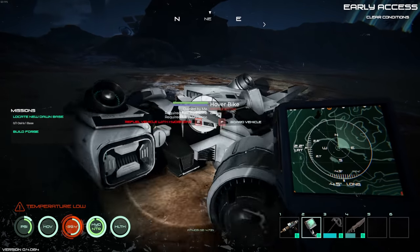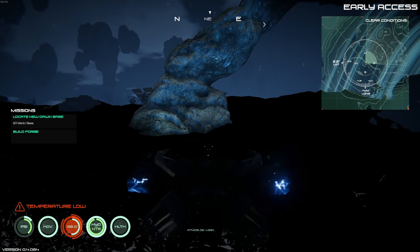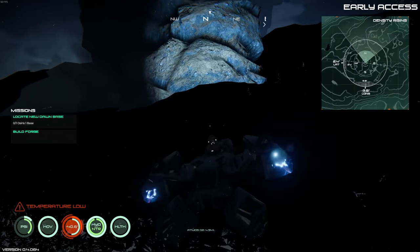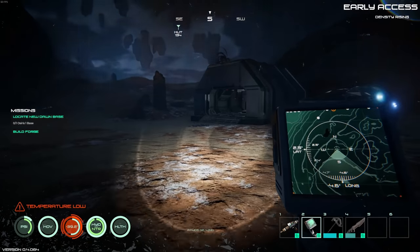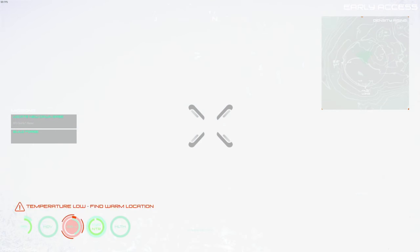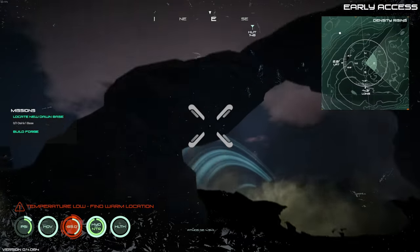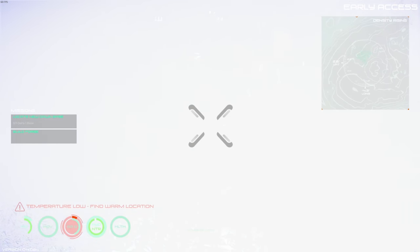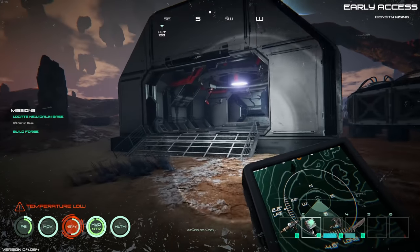For some reason all the terrain looks broken — I don't know why. Let's check out another vehicle. We have the GAV, the Ground Assault Vehicle — that was one of my favorites. Something is definitely not working with it either. That's super weird — none of these vehicles are working. Let me try the rover.